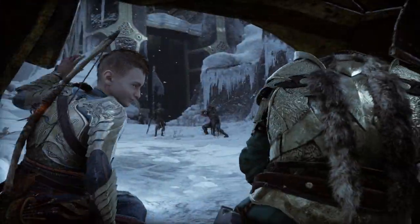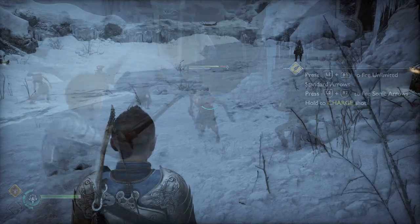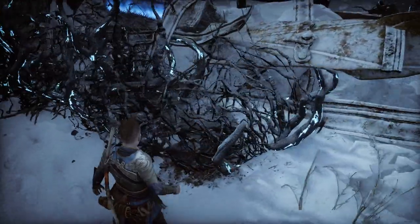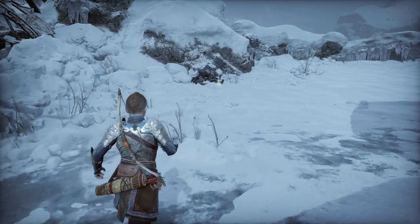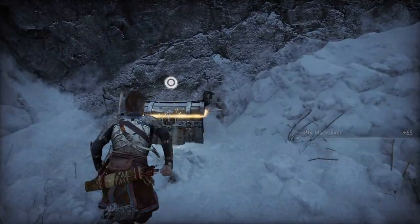Once you exit, you will have your first enemy encounter. Just deal with these enemies the best that you can. Once the enemies are clear, there's some loot for you to get. You might notice something glowing in these branches — we're not able to get that yet, so don't worry about it. But there is some Hacksilver over here on a dead body. And just where you entered the area, there's a Hacksilver chest.